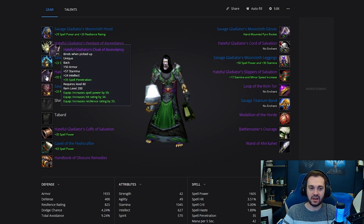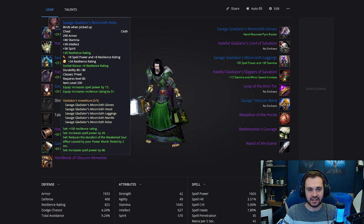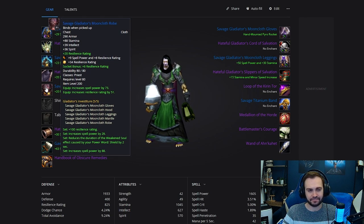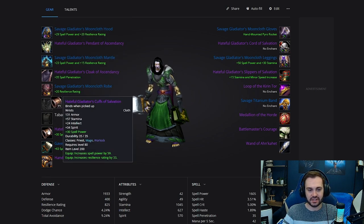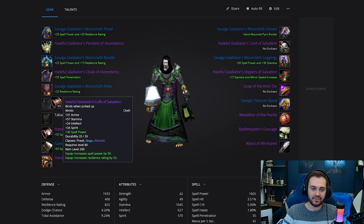On the cloak we're going to put 35 spell pen — we most likely aren't going to be picking up any other spell pen anywhere else, but this is the best cloak enchant available. For the chest it's going to be the Savage Gladiator's Mooncloth Robe, again with the 20 resilience enchant, a Durable Red gem, and then the JC Yellow. Hateful braces with 30 spell power enchant — you can also consider putting stamina on braces; I believe it's 40 stam if you're feeling like you're not tanky enough.